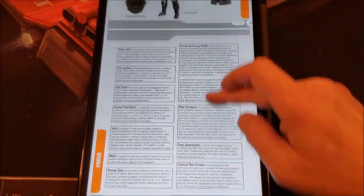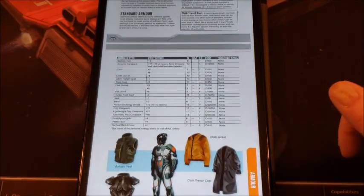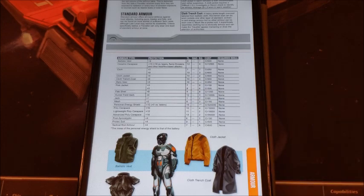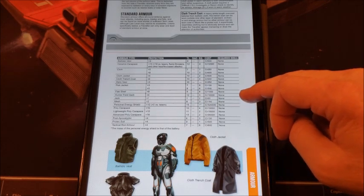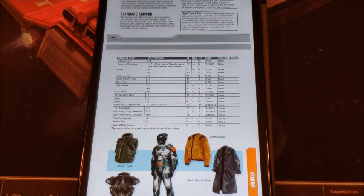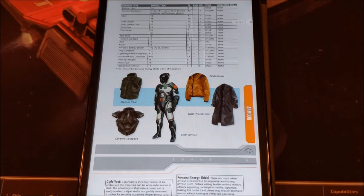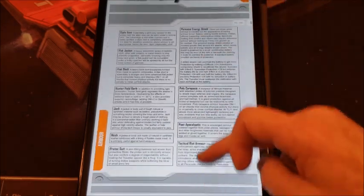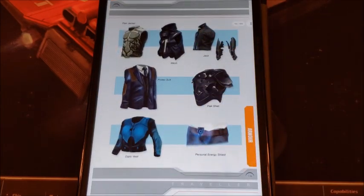Then we get to armor. There are some nice illustrations of the armor and the armor chart itself. I personally really enjoy this — I like the personal energy shield that's brought out here. That's something I'm going to mention to my travelers in my campaign and let them know it's out there, for the meager sum of 320,000 credits. They've come a little flush with their last bit of piracy, so I wouldn't be surprised if somebody picks one up. All very well illustrated. The protect suit — anybody who saw the second John Wick film — that's a good example of a tech suit.